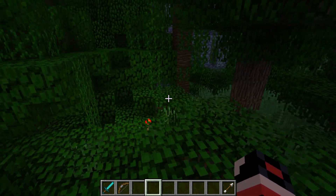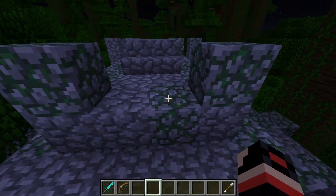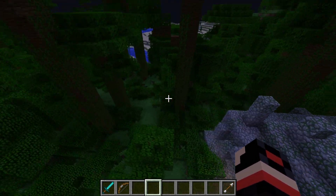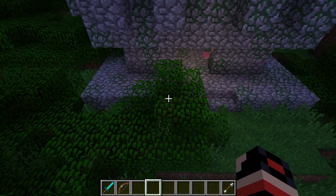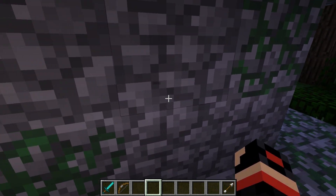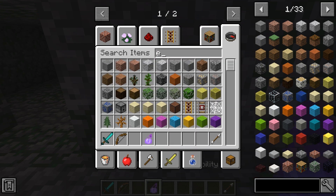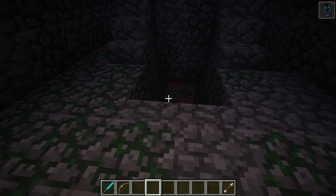We've got more redstone guys — literally following it and we don't know where it's going to lead us. I think we've got a jungle temple here, so I'm going to check it out. We've got a redstone here leading into the temple. And guys — do you see that? There's a Minecraft name tag down there. I'm going to get some invisibility right now because something should be down there.